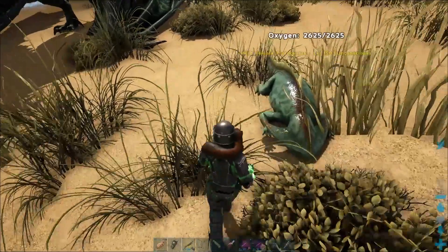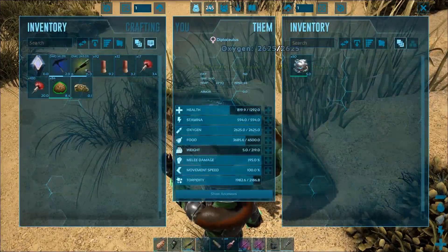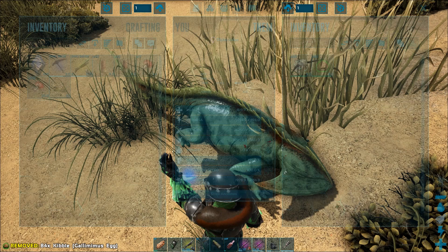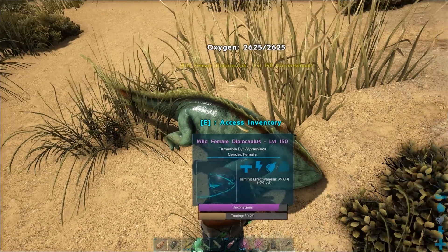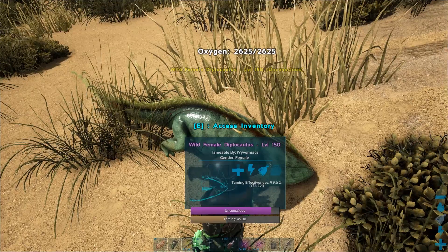Once ready for taming, food — which for this level should be safe at around 1000 food — drains down faster using higher quality meat like mutton, which gives better results. However, the preferred food for the Diplocaulus is the green quality simple kibble.